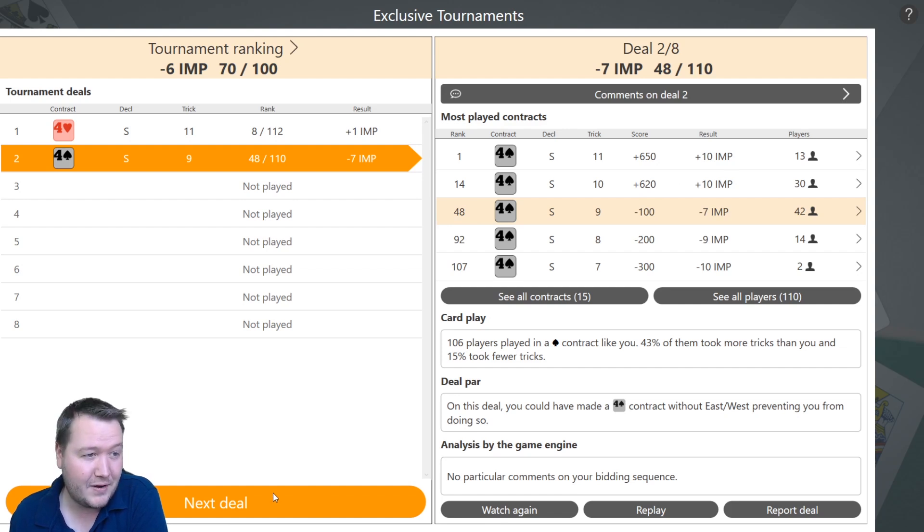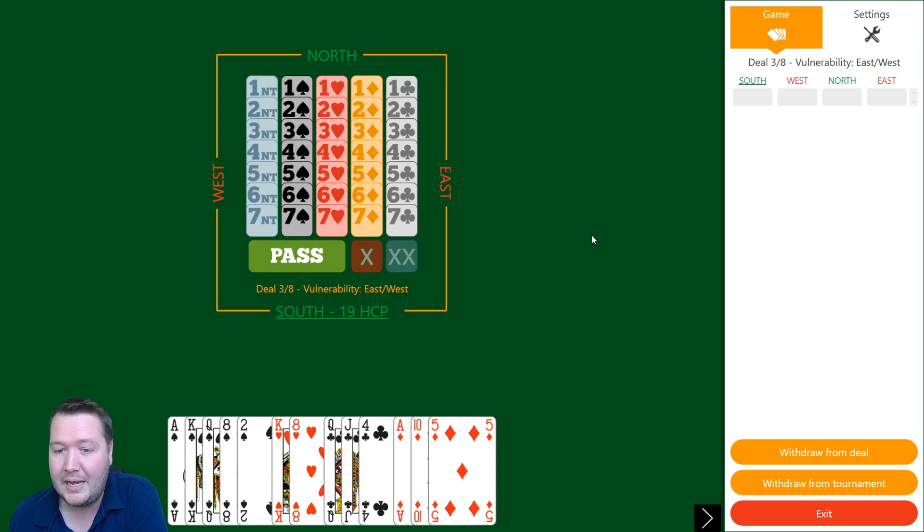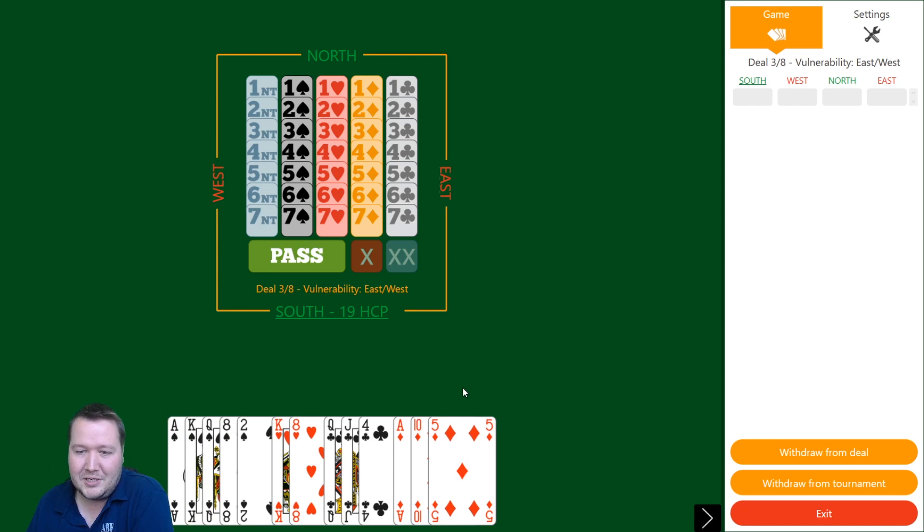Diamond to the ace, ruff a diamond, club to the ace, ruff a diamond — no finesses, no guesses required. Just hope trumps break three-two and you have the upshot of king-third diamond for the overtrick. Well played. I need to get my head around slowing down and making a solid plan, not just throwing IMPs away.